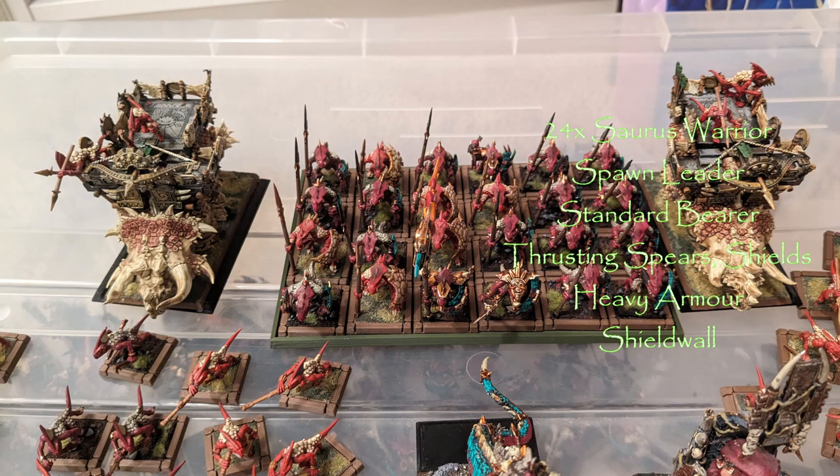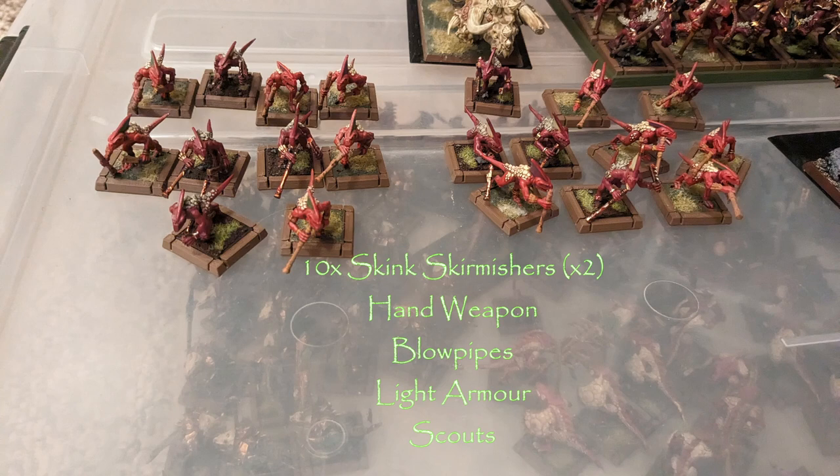Moving on to Core, we start with the big brick of Saurus: 24 Saurus Warriors. Since Saurus are mandatory I figured why not take a big unit to absorb charges. They're all base 2 attacks, Strength 4, Toughness 4, with heavy armour and shields giving a 4-up armour save, making them very tanky. They're also heavy infantry, so units hitting them in the flank need at least Unit Strength 10 to disrupt them. They got spears and I upgraded them with Shield Wall for the once-per-game Give Ground option.